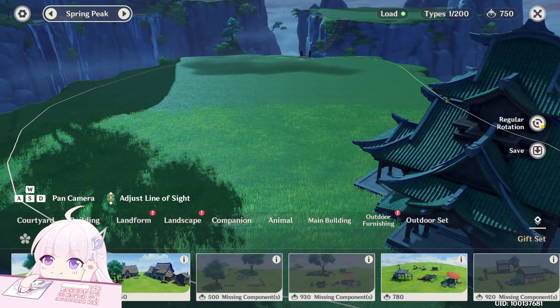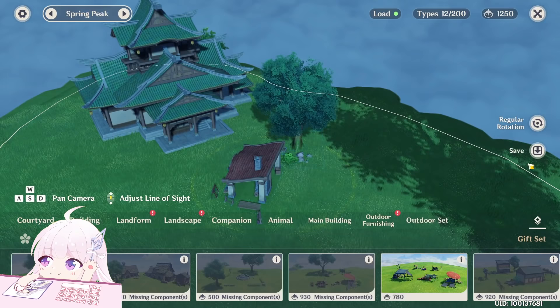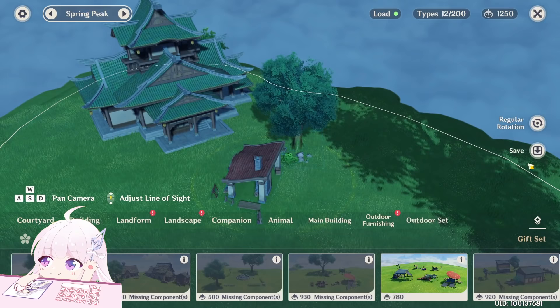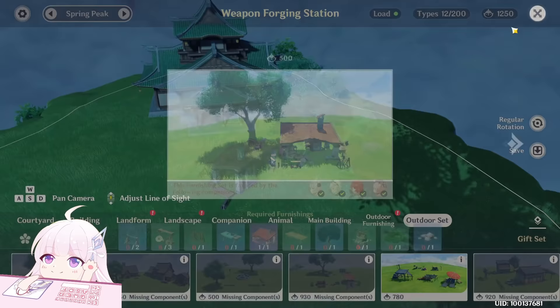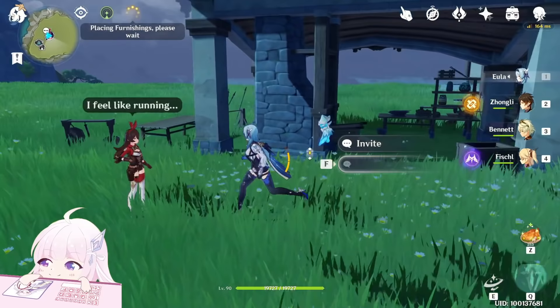Select set, take. For example before I tried with this set, and with this set if I deploy a character here, you can see the characters who are favored by this set — so those 4. If one of those 4 characters is near this building, they will trigger a special talk.